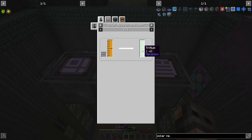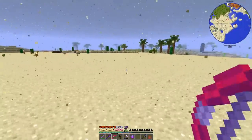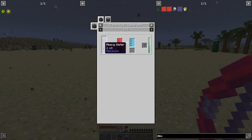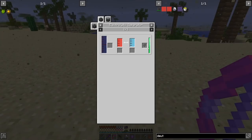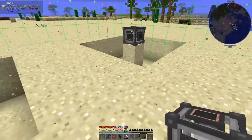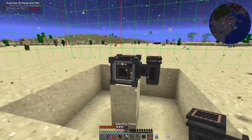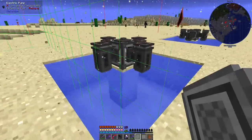I've prepared a small flattened area in the desert for our machines. The Mekanism reactor requires two fuels: deuterium, which you get from heavy water, and tritium, which you get from lithium — this is why we needed the solar neutron activator. We'll start with deuterium by making heavy water. I want each production section to fit within one chunk, so we're using 16 pumps laid out symmetrically.